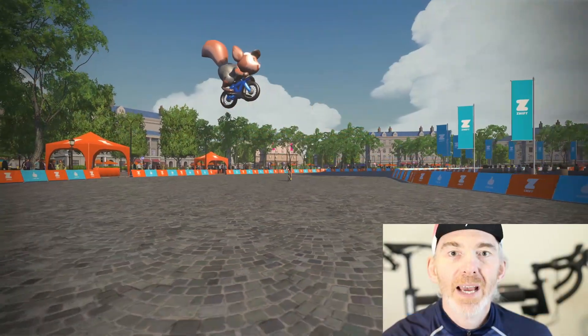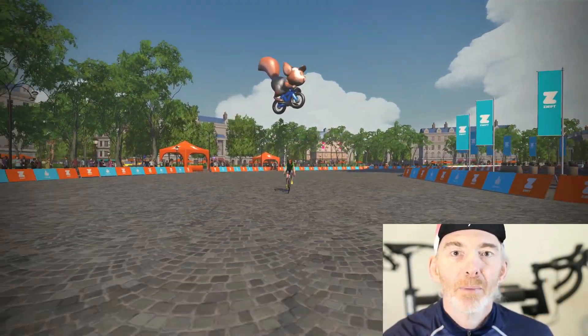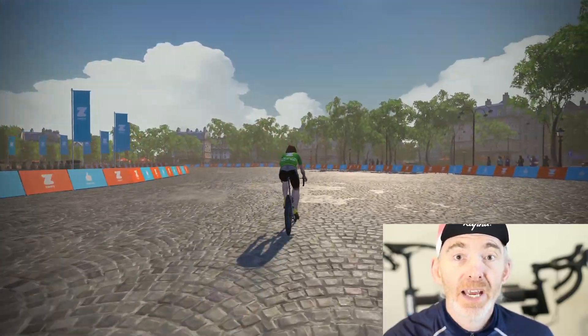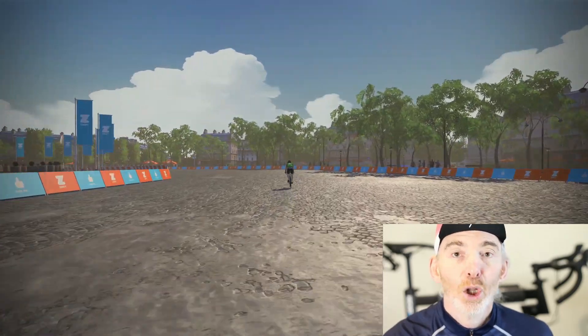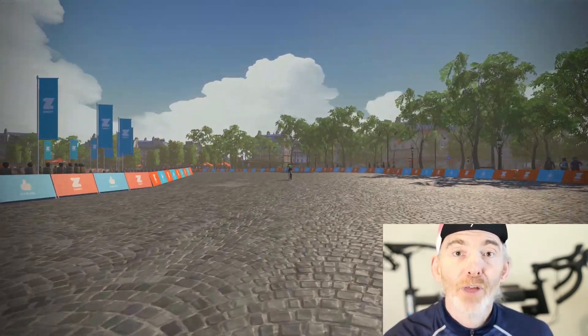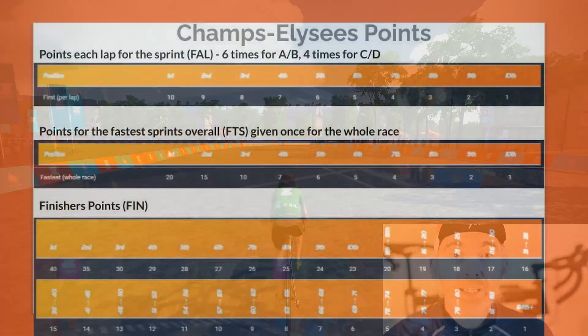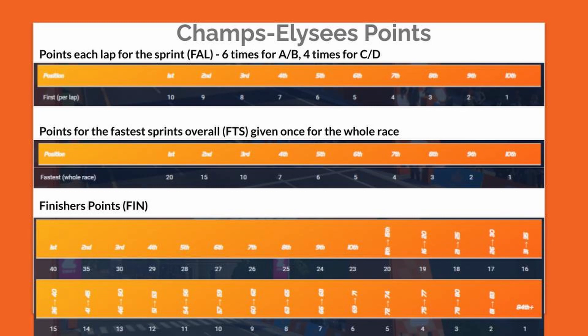There's one timed segment this week. It is a sprint but that sprint is short at 150 metres, uphill at 3% and it's on cobbles. Each lap we will go through that sprint and the first 10 riders through the sprint will earn points. All of the sprint times for all riders will be looked at at the end of the race and the fastest 10 riders will get points. And of course at the end of the race, everyone who completes the race gets points from 40 for the winner all the way down to 1 point.